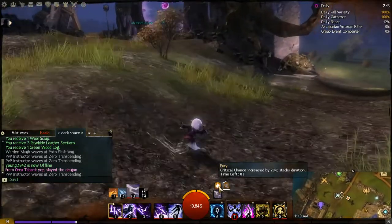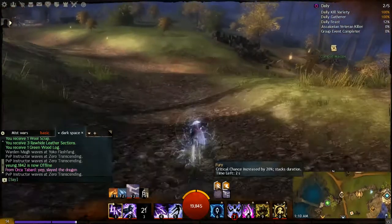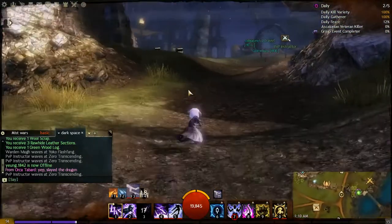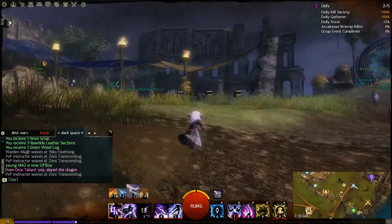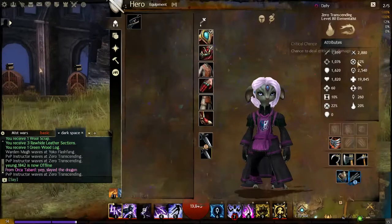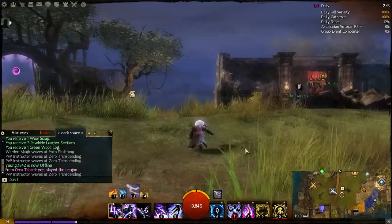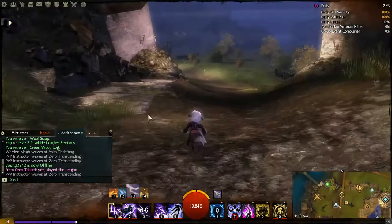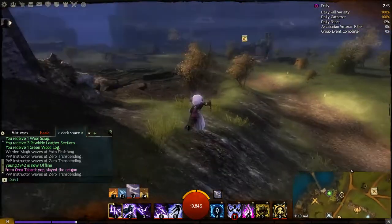The next boon is Fury, which looks like a splash icon on your UI. Fury increases your character's chance of performing a critical hit by a flat 20 percent. So if you start off with zero critical chance and you apply Fury, you automatically get a flat 20 percent critical chance. It's a good offensive boon to use when you want to inflict double damage or burst damage.